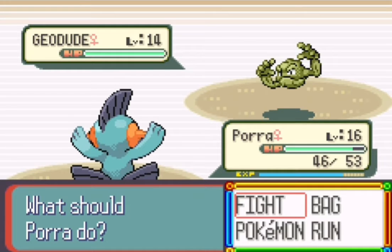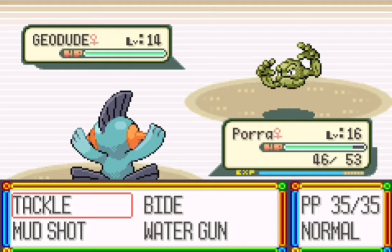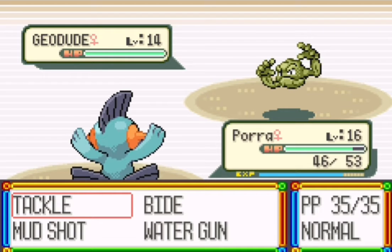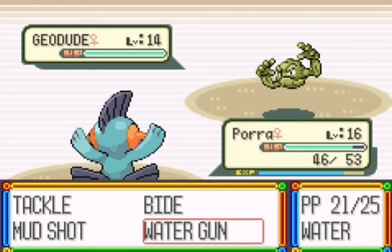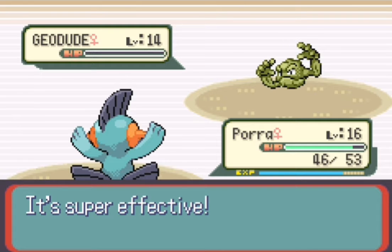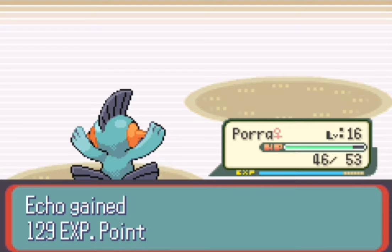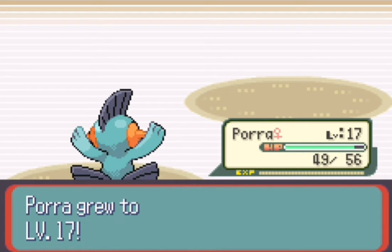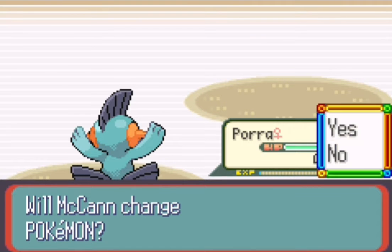Hey everybody, welcome back to Pokemon Ruby. Today we are taking on Roxanne. It shouldn't be that difficult — just some rock types. If you pick Mudkip as your starter like I did, it's gonna be super easy, but we'll see what happens.